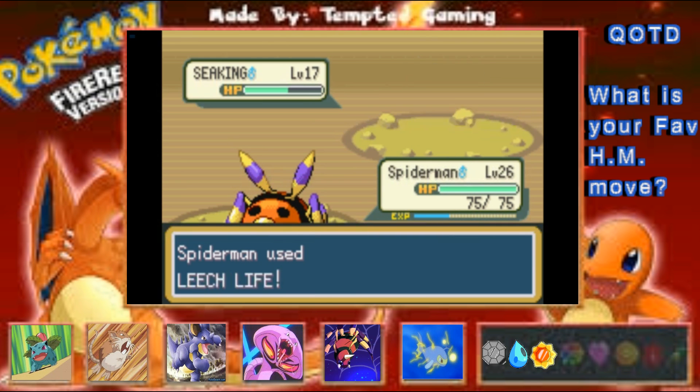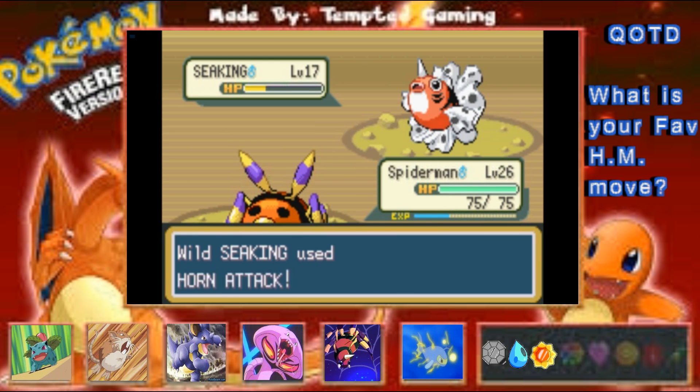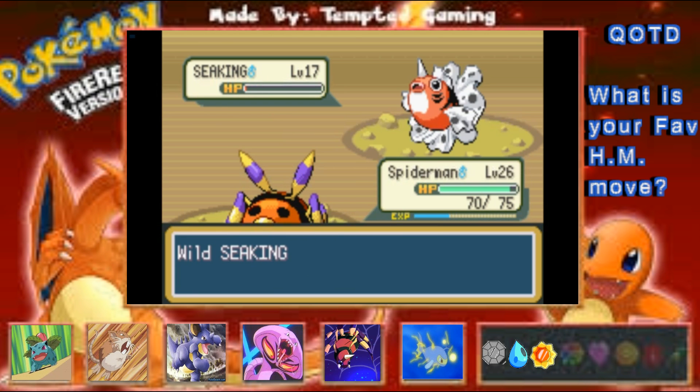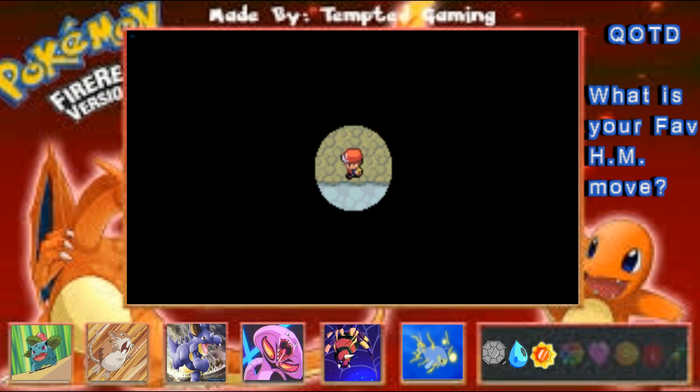Can we get some of that health back? I just realized we probably should not have stayed here because he might have Peck and that could be painful. Snapping out of confusion, getting that Leech Life — we can take our health back. We're gonna be leaving. Sir King — Kingler's here. You're gonna spit your water on me? That's rude, you shouldn't spit on people. Seaking, you're a king — act like a king.